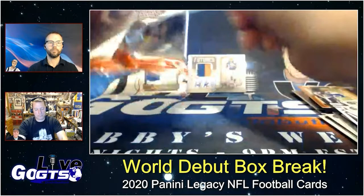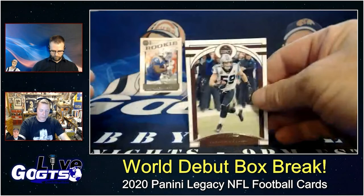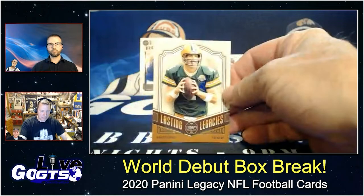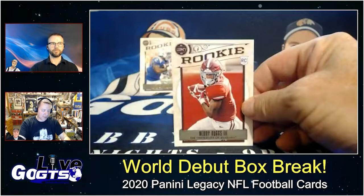Ben Roethlisberger. Teddy Bridgewater, Jacoby Brissett, Luke Kuechly — Decoy. League leaders: Brett Favre. Legends: Brett Favre again. Henry Ruggs III, Xavier McKinney.